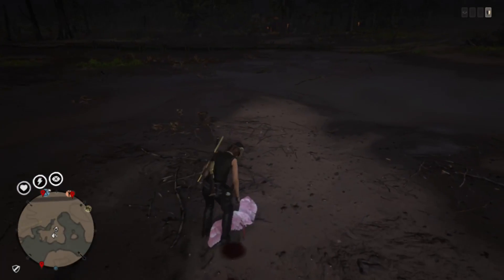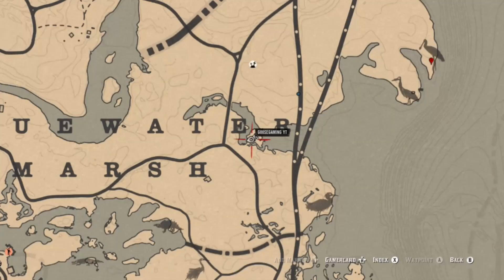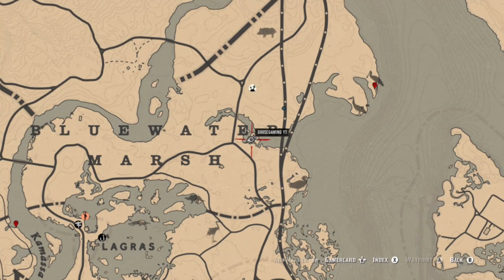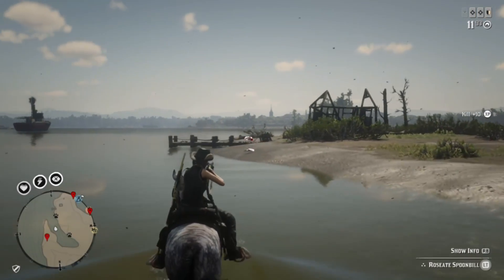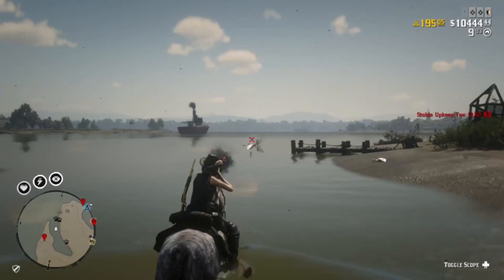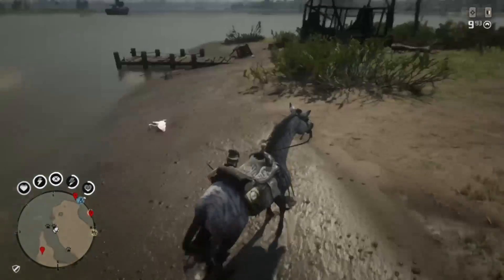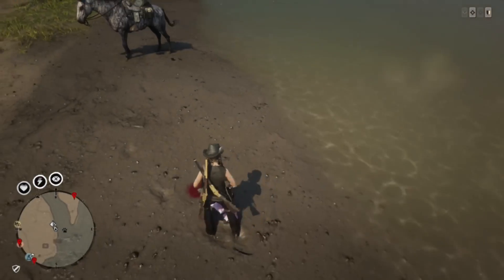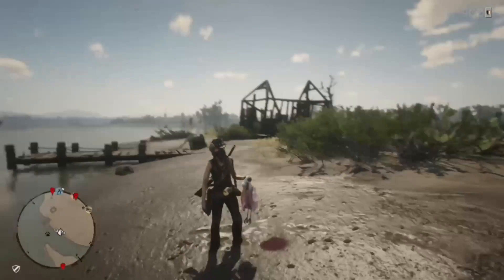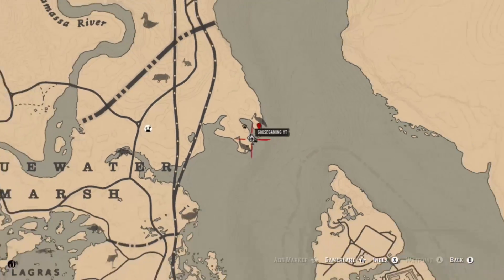Spoonbills can be found in a lot of different locations, but specifically a couple locations over in the Blue Water Marsh area — that's why I recommend coming to this area on the east coast to try to get everything done. There are also herbs here to craft your game meat, and you can find seagulls along the northern part of the coast.